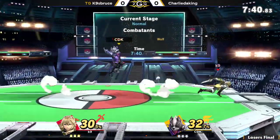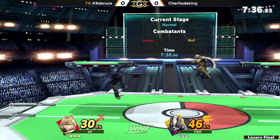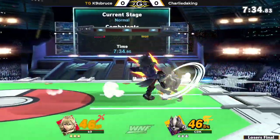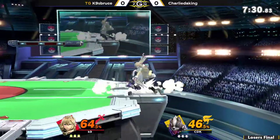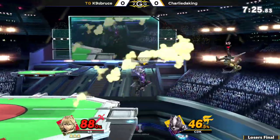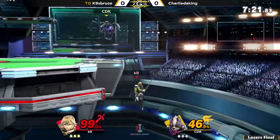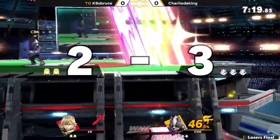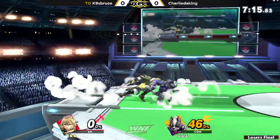Fair up tilt strength from Charlie. I love that K9 doesn't go for dashback — he goes for dashboard tilt. Does a little bit more positioning for Lucina. Catches the double jump — yet again, doesn't have a double jump, and that's not going to be enough to make it back to stage. Really good on Charlie to finish it off with those nairs.